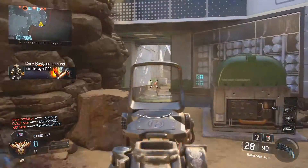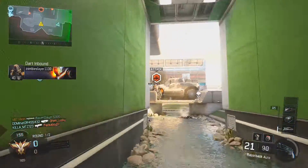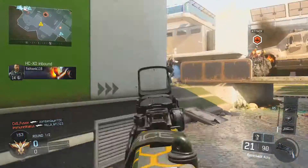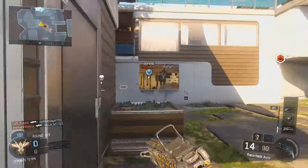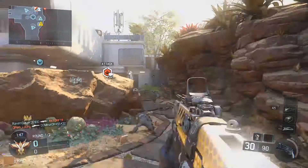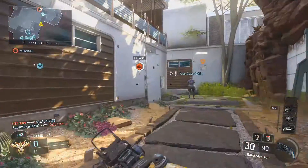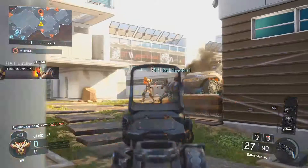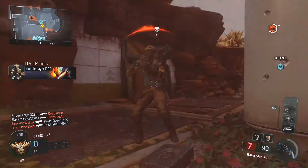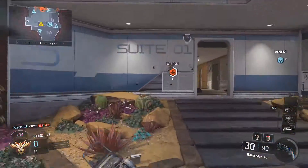The next map is Evac, which takes place on an overgrown rooftop in the middle of Singapore's flooded quarantine zone. This map is really colorful — it's like a bunch of plants on the roof of a building. It's a huge map and really fun when you play Search and Destroy on it; the bomb sites are perfectly placed near each of the spawns.